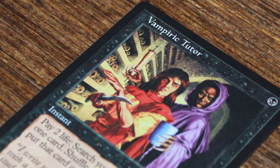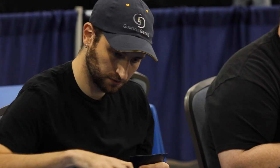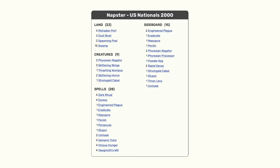Because Vampiric Tutor was in Standard for another two years, it continued seeing success. In 2000, Hall of Famer John Finkel won the US Nationals Championship using a deck called Napster. Designed by Mike Flores, Napster was a mono-black control deck that contained an array of singleton cards — such as Engineered Plague, Massacre, Persecute, Eradicate, Perish, and others — that were picked like tools in a toolbox thanks to the ability to search them up with Vampiric Tutor.